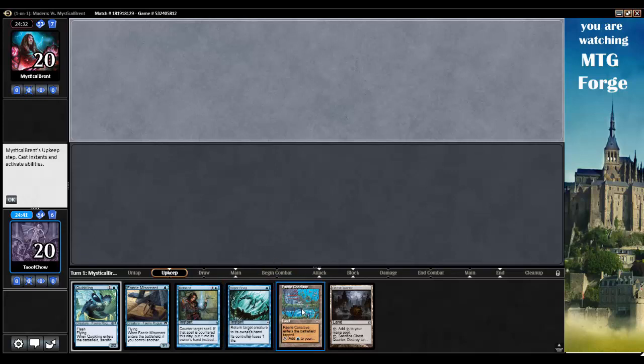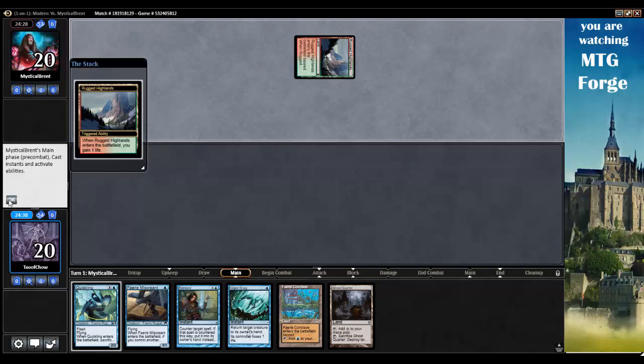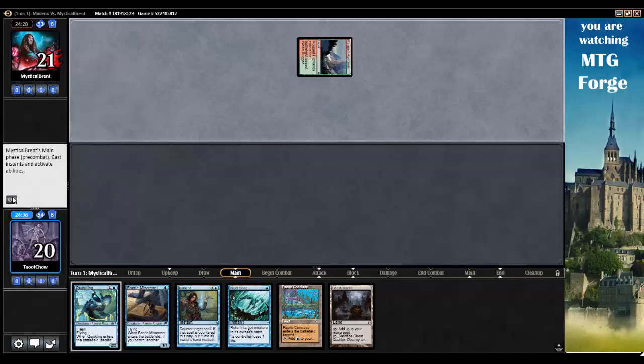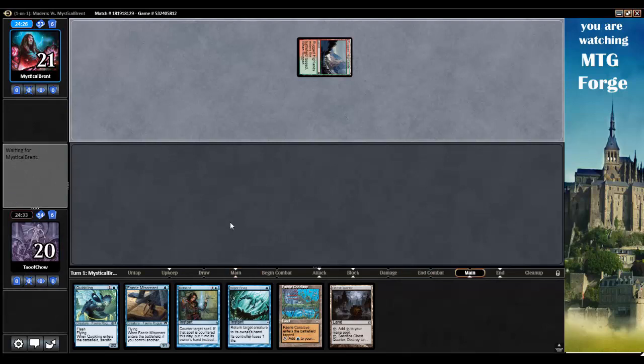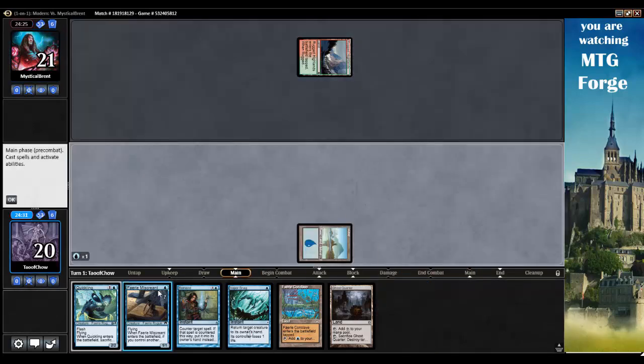Okay, it's my opponent's turn. I'm on the draw. That actually works out okay for me — I'm not too far behind on the curve. So we've got turn one, tap for Fairy Miscreant.